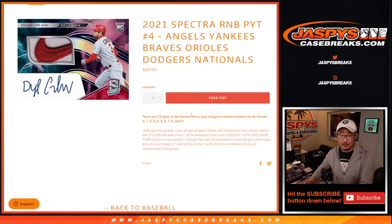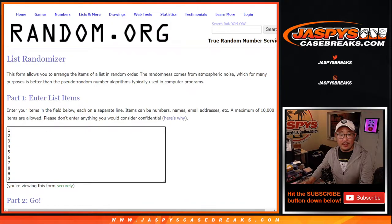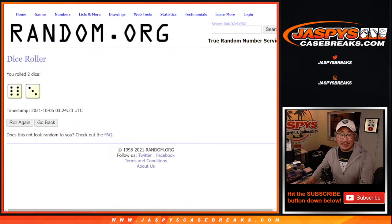Pick your team number four. Big thanks to this group here for getting into it. And there are the numbers right there. Let's roll it, randomize it. Nine times — six and a three.